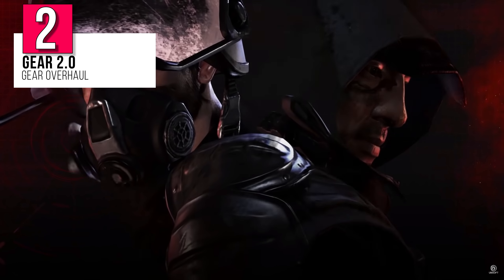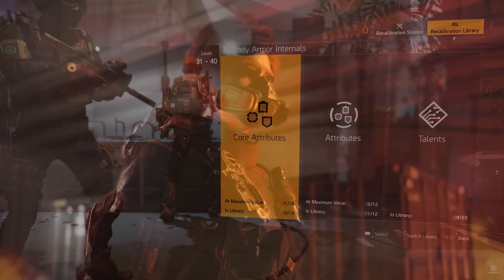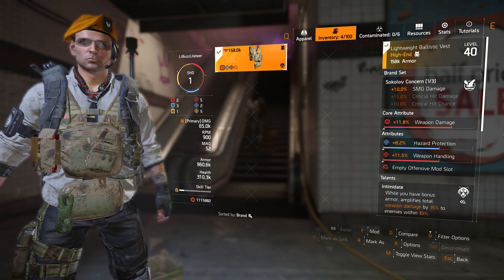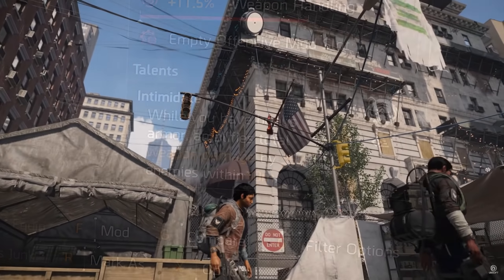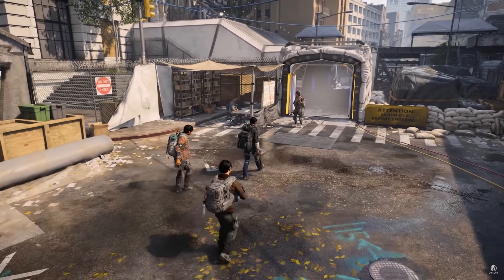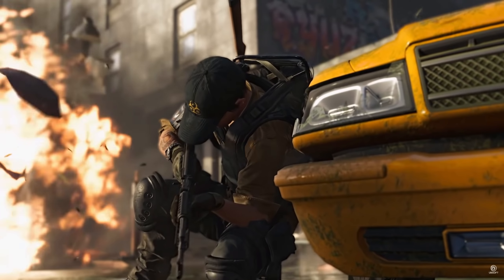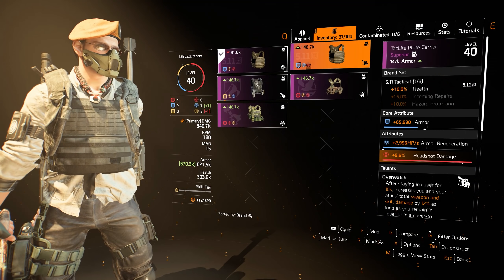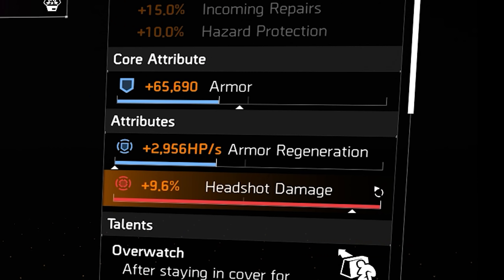Gear stats and talents function in much the same way as weaponry, but with it we get a new rule of B plus 2 of 3 plus T equals KD. Gear can roll with one of three core attributes, which include weapon damage, skill tier, and armor. Each gear piece will also include two attribute roles, and body armor and backpacks are the only two pieces of gear to also include gear talents. An agent can fully invest into one of these three core attributes to go full glass cannon, tank, or skill build, or invest into all three for a build that can do a little of everything. Gear pieces with abnormally high core attributes or attribute roles will be signified by a darkened area below the attribute insignia.